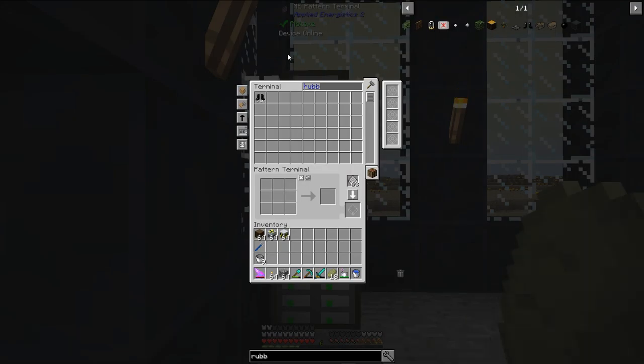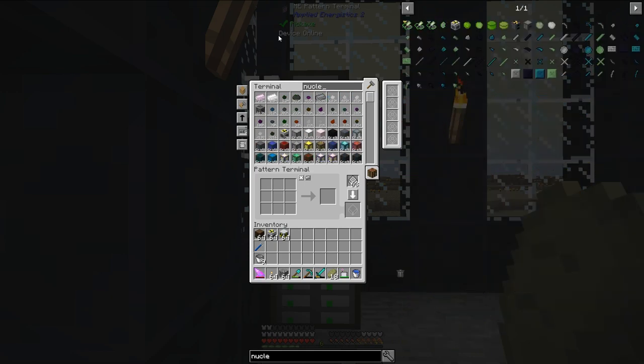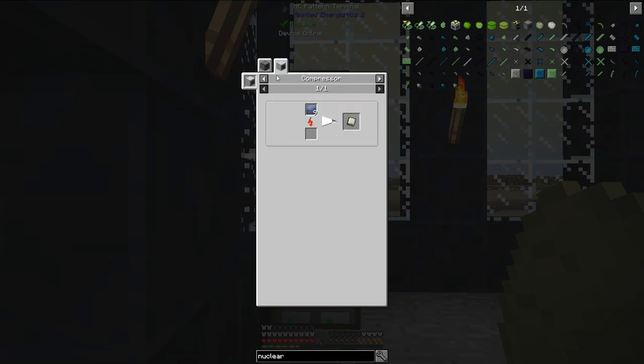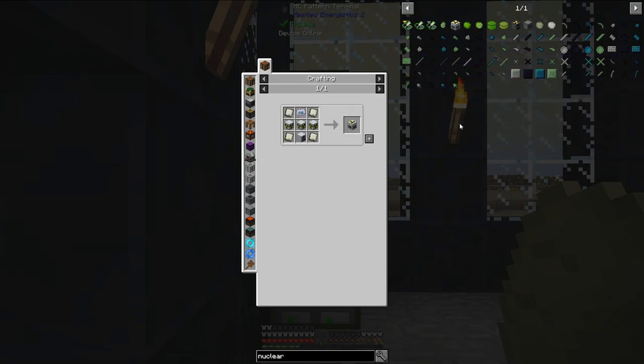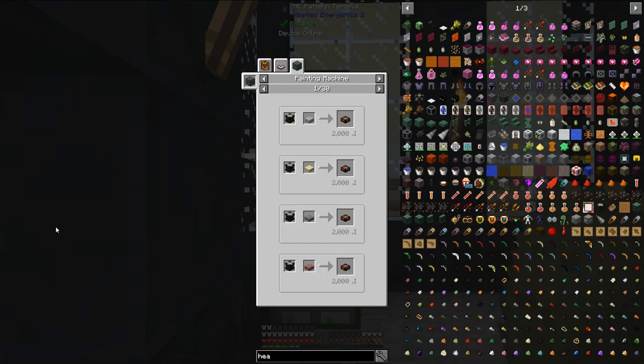Let's go over the recipes real fast. I actually have most of the stuff I will need today already made up because I need a lot of stuff for this episode. For the nuclear reactor, I am using this recipe right here. I already have made advanced circuits. Generators, I'm using this recipe right here. These dense lead plates are made in the compressor, which I made last episode. For the reactor chambers, it's pretty simple — just some lead plates around basic machine casings.